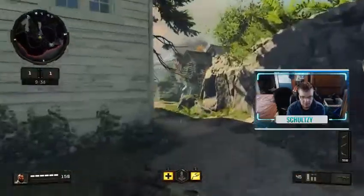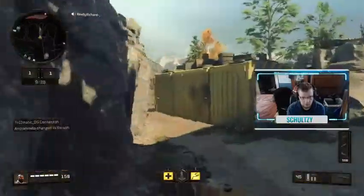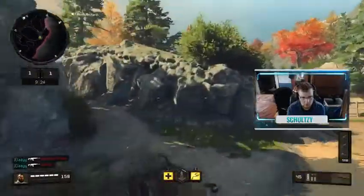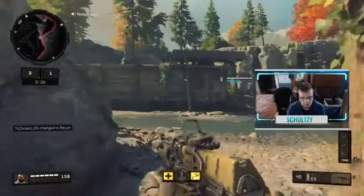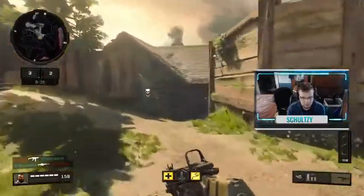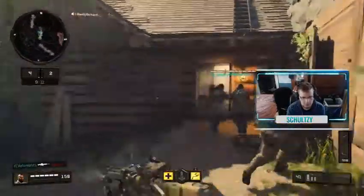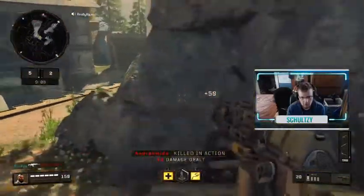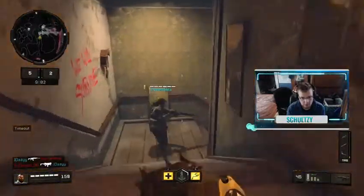I've really gotten used to it, kind of like the old Battlefield 3. So we're just going to go ahead and play. This is actually one of my favorite maps so far — Militia. I like Militia, and I like the three maps they brought back from the original Black Ops games: Slums, Summit, and Firing Range. All great maps — they even look better and run better on this Call of Duty.